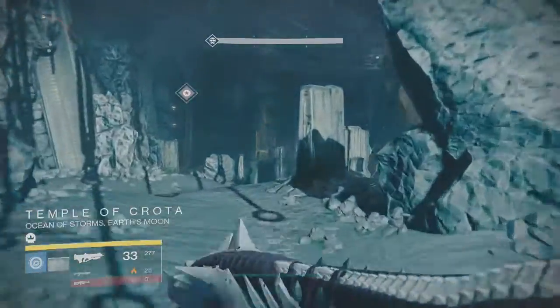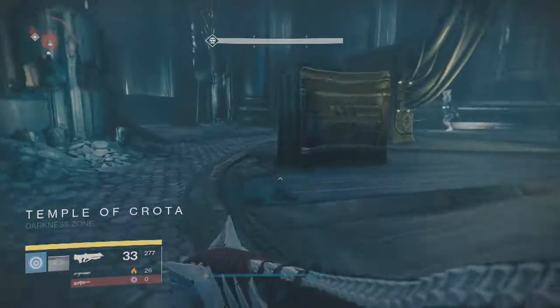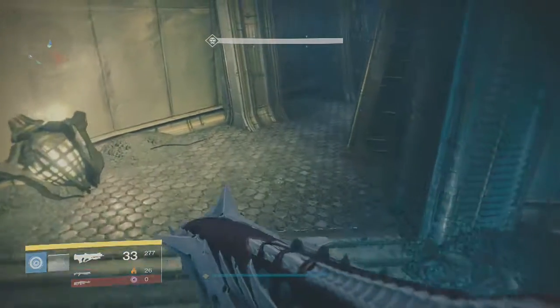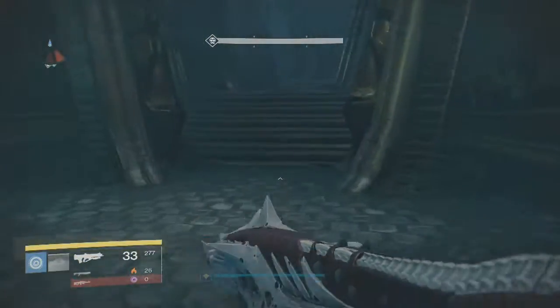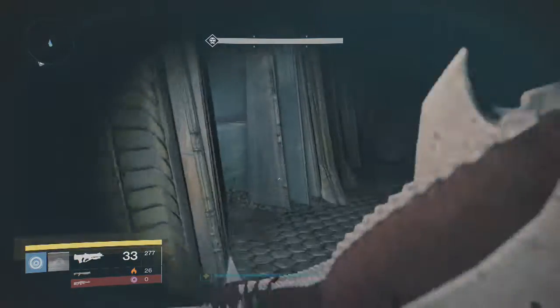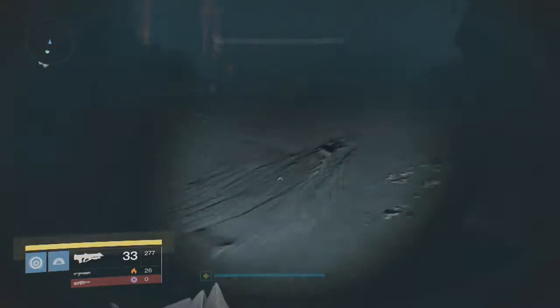When you get to this final area, you are going to ignore what the mission tells you to do. You are not going to try to open this door. You are going to act like you are playing the Tannic Strike, and you are going to run straight to the first part of the strike, which is going up into the fallen ship. This is what activates this secret quest so that you can get your Black Spindle.